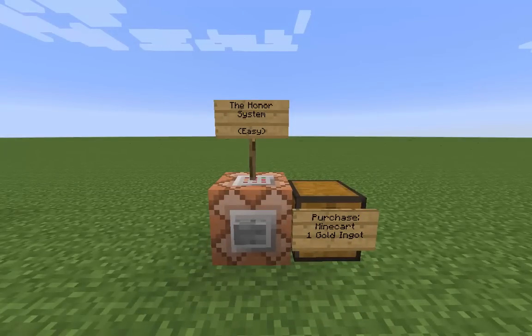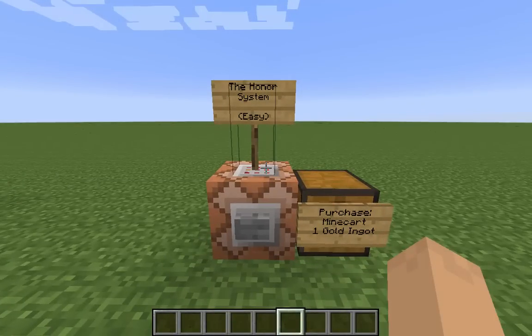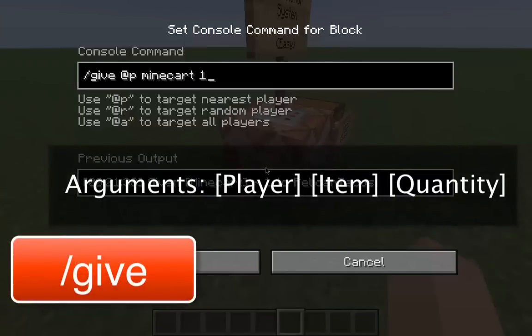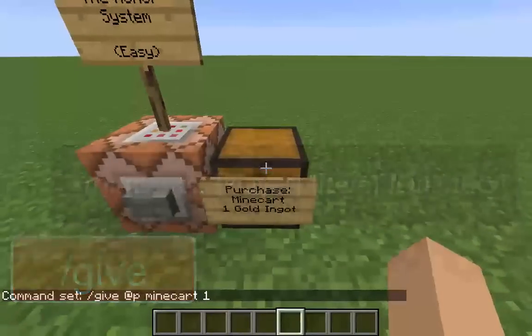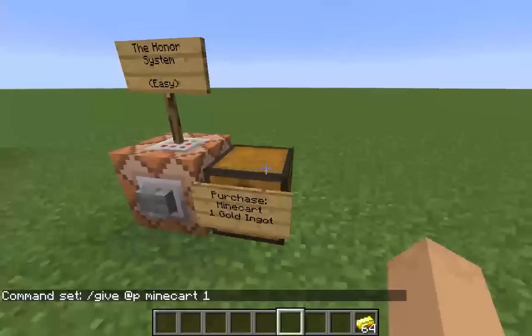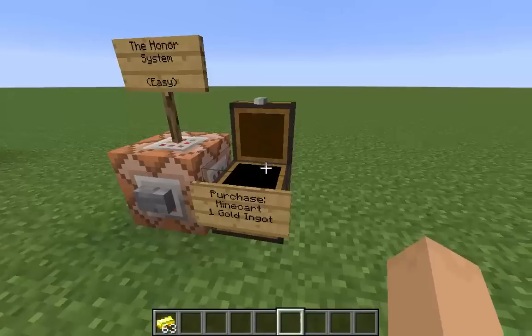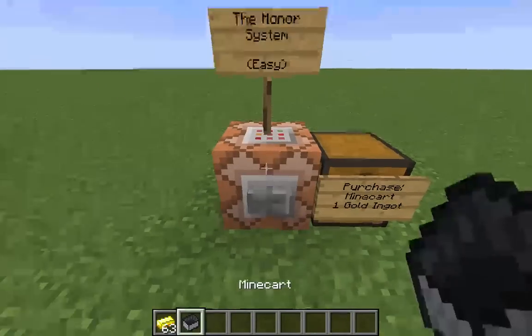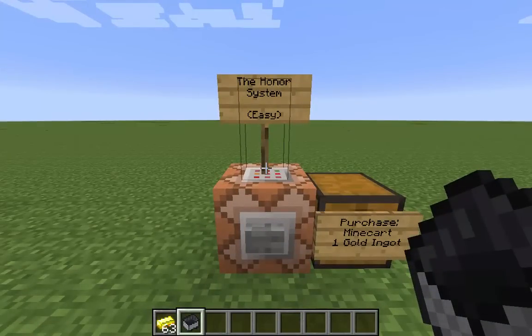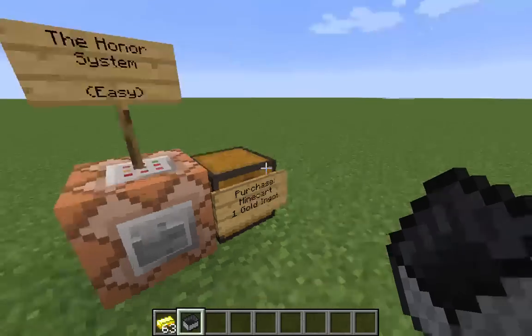The first one is called the Honor System - it's the easiest and by far the simplest. It's just a command block hooked up with a button, lever, or plate and it gives the nearest player one of the item. It's the honor system because when you purchase it you put in your gold ingot. So I want a minecart, I'll drop one in, push the button, and I have a minecart. It's a slash give command.